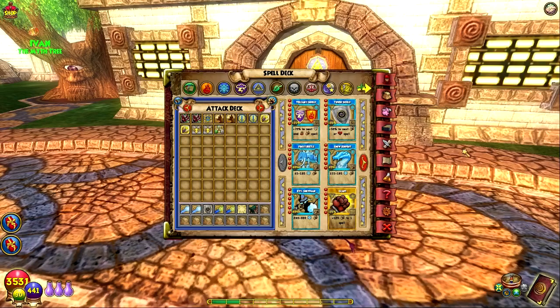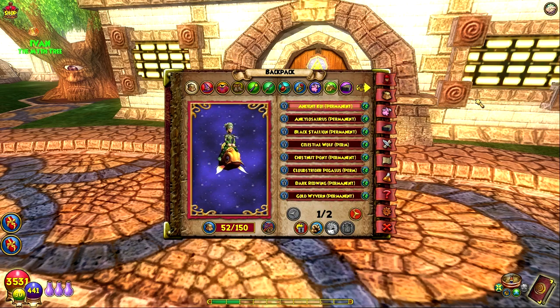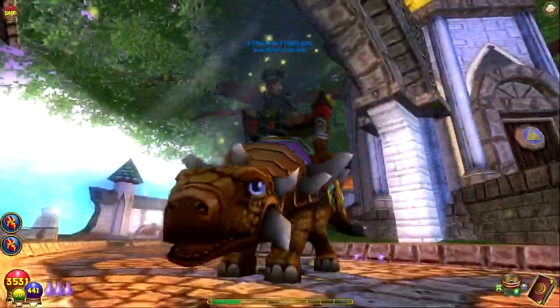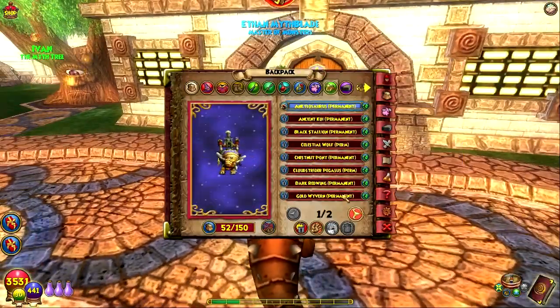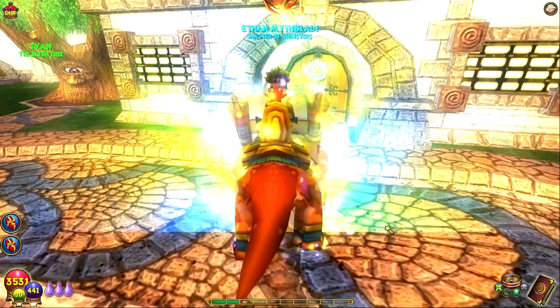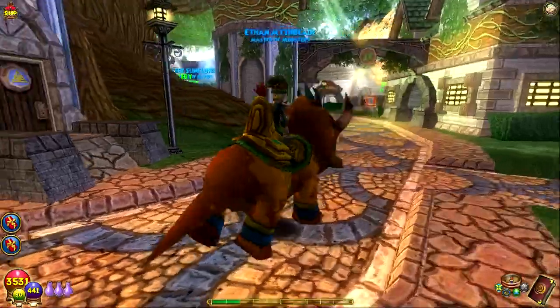The majority of bosses in Azteca are stun immune, so that's a thing. Now one thing I forgot to talk about — mounts. There are two for sure that I'm going to have: one is the Ankylosaurus — this thing is a beast — and then the Triceratops. We're gonna go with the Triceratops first; he's also a beast.